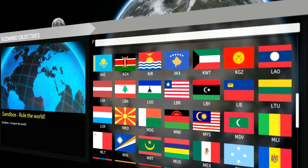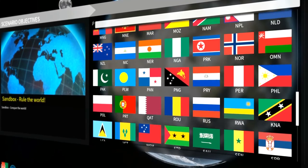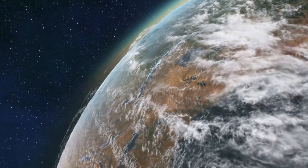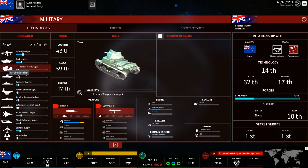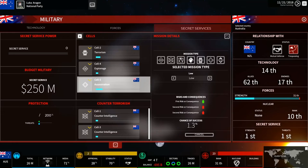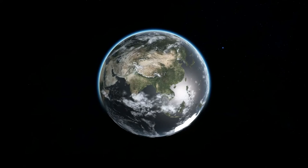Whether you play alone or with friends on the internet, you will have to manage your country, develop it, protect it, and maybe even expand its borders. But no matter what you decide to accomplish, know that Superpower 3 is a geopolitical simulator. This means that it goes elsewhere than trying to conquer the world — it gives you the most complete world you can encounter in a strategy game, and the tools to put you in complete control.